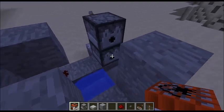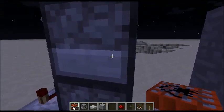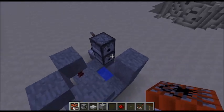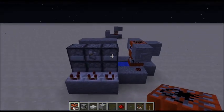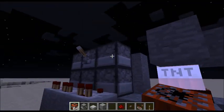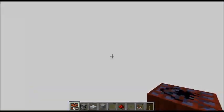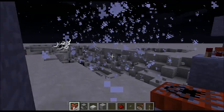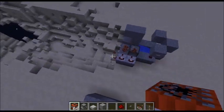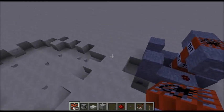You get about 10 shots per dispenser, so doing the math, that's somewhere in the range of 20 shots with just these two little guys in this tiny cannon. If you bring it up to this bigger one, you'll get around 60. Still in beta testing, but you get the point.